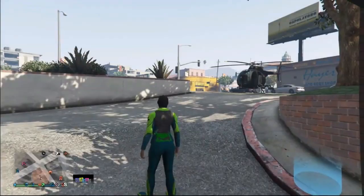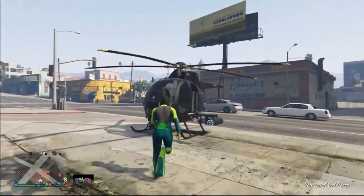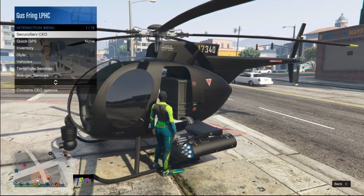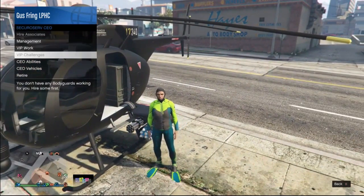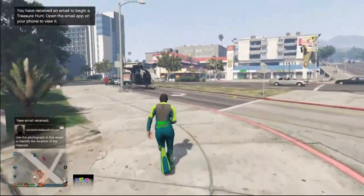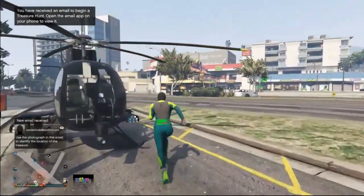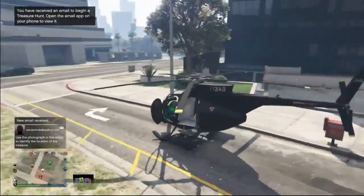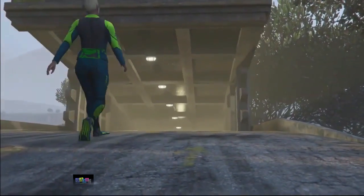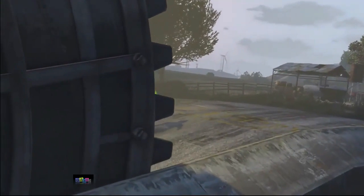If you spawned outside with the Faggio, start the glitch from step one — go back to your bunker and pull the car out. But if you spawned on foot like me, go to your bunker. The car you want to duplicate should still be inside. Get inside the car and drive it slightly closer to the MOC.